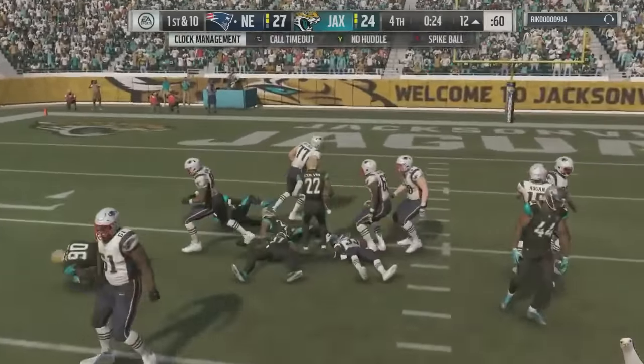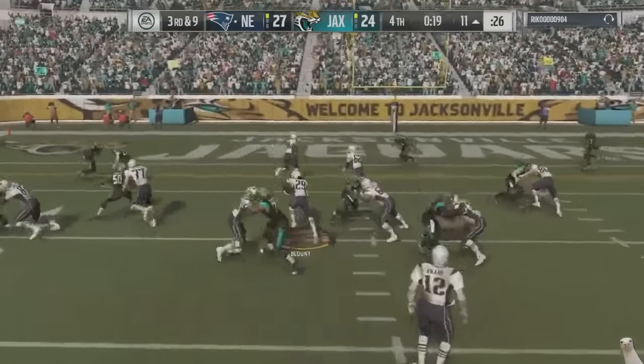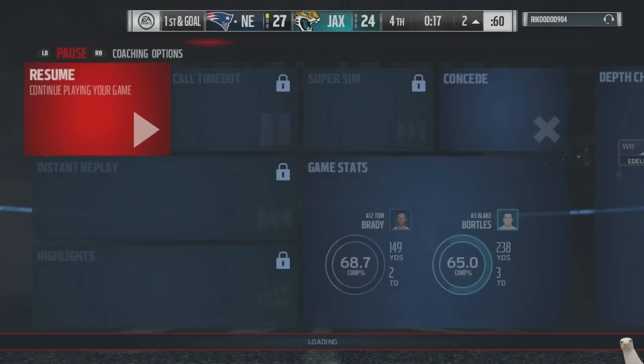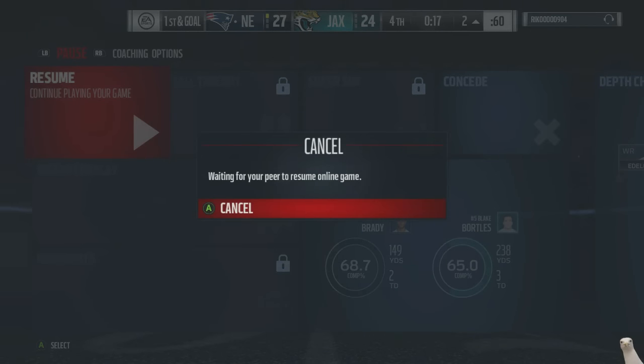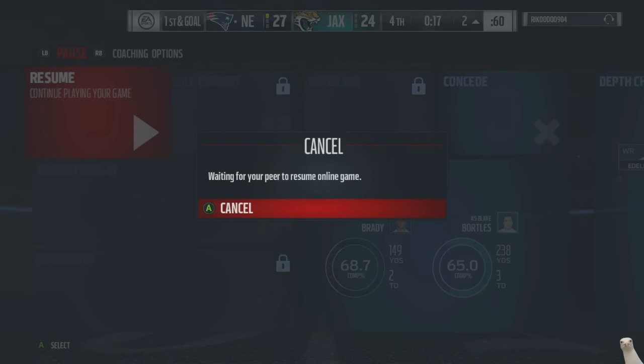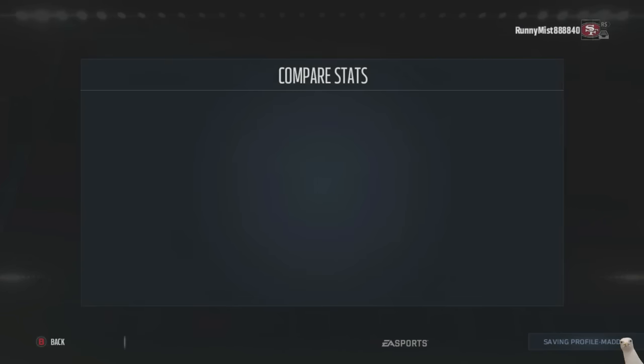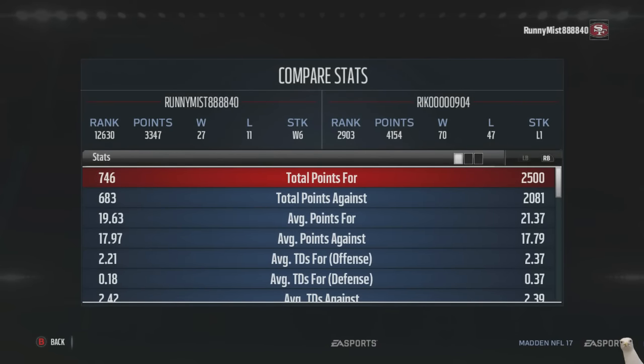I run inside to get tackled and chew clock. He has all three timeouts remaining so a slim chance — he'd get the ball back with about 17-18 seconds left. A first down wins the game, we run on third and pick it up. He doesn't want to wait 17 seconds so he just goes ahead and quits. That's the end of the video — good opponent, very tough offense, but we came through and edged our way to a victory. Got more games coming — the Dolphins next, then the Panthers. Drop a like on the video, follow me on Twitter — it's your boy Jess, see you guys next time.